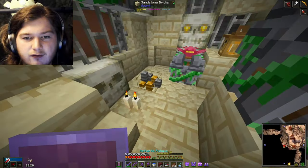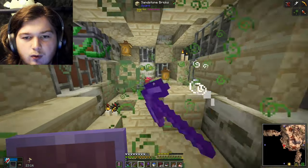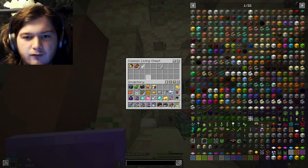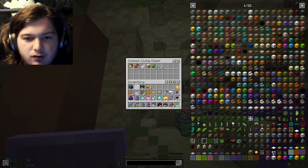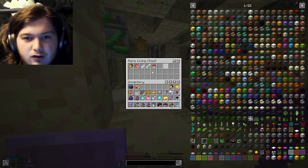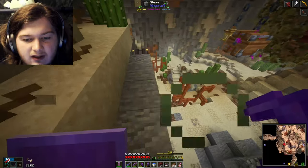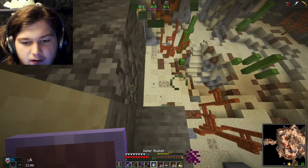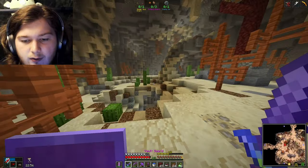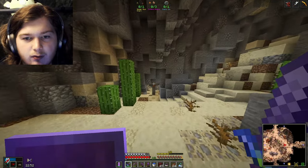I wish I had Sweeping Edge on stuff right now. Sweeping Edge seems so useful, but it doesn't work. The Vault Poison will kill you, so you do have to be very careful of it. Just keep that in mind if you're going to be running your vaults — it's very dangerous.